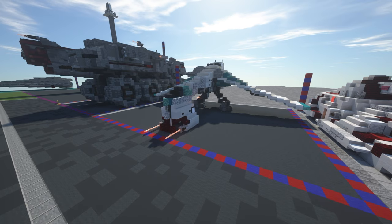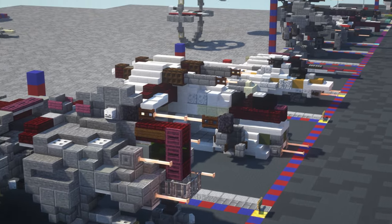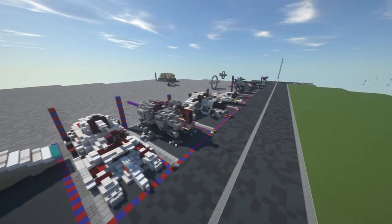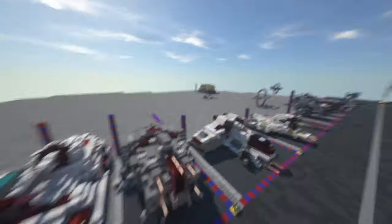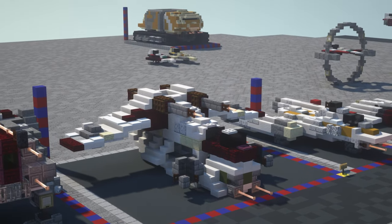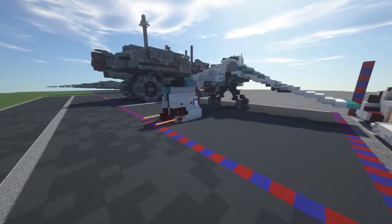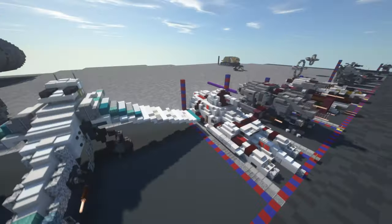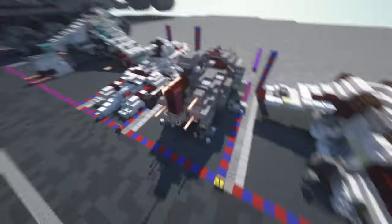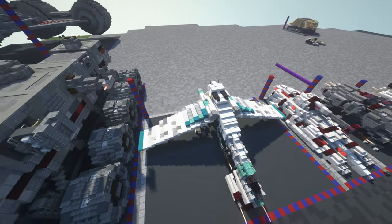Hey everybody, welcome back. Today we're building the LAAT/C in Minecraft. This is the larger cousin to the LAAT gunship, which we haven't done yet in 1-to-1 scale. This one is in 1-to-1. We've done a LAAT/I in 2-to-1 but that was ages ago. This 1-to-1 model is going to be remade for the infantry version, and the 2-to-1 is as well. The LAAT/C can carry the AT-TE and potentially the AT-OT as well.